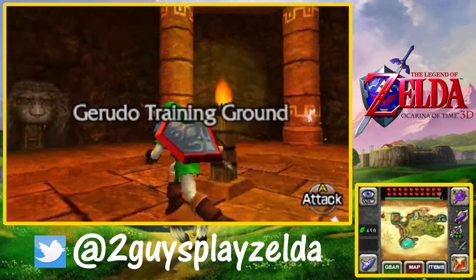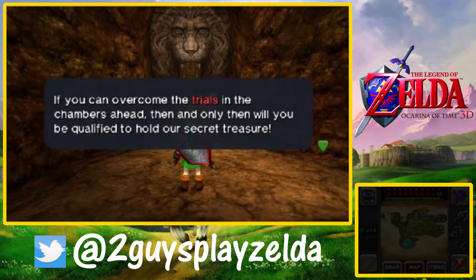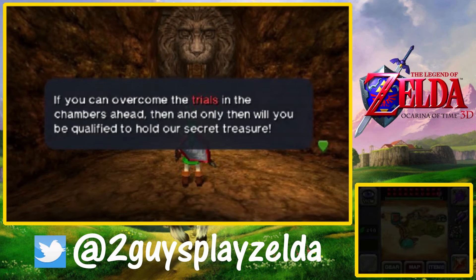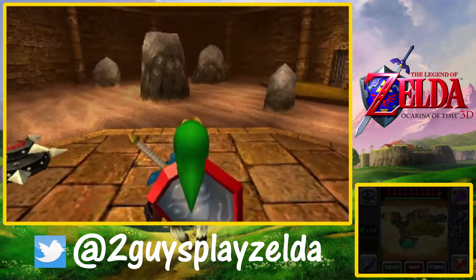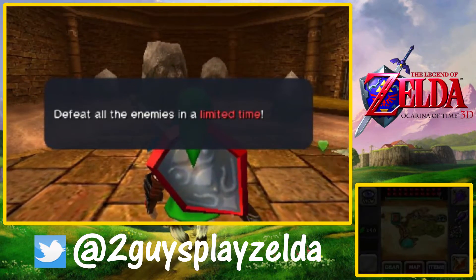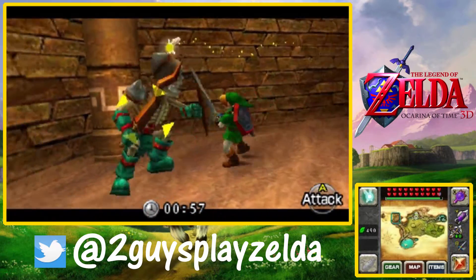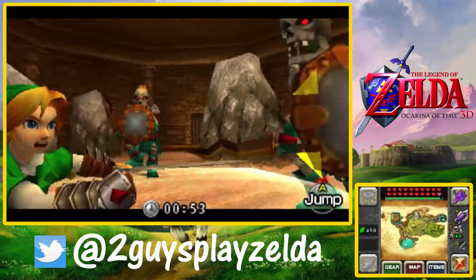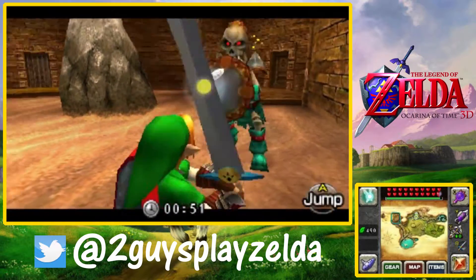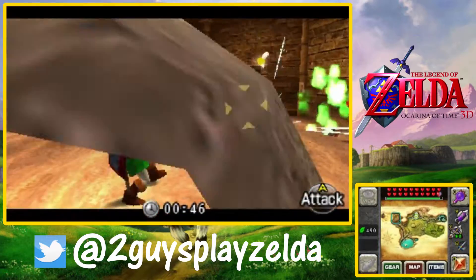This is part 72 of Ocarina of Time 3D and we're going to be conquering the Gerudo Training Ground. In all honesty we're not too excited but we're gonna try to be. This is something we could have done before the Spirit Temple - it's not even necessary. We came back here at a later time because the silver gauntlets allowed you to get an extra key, and we want to get all the keys.